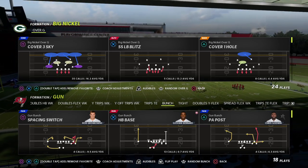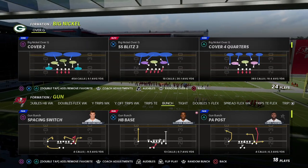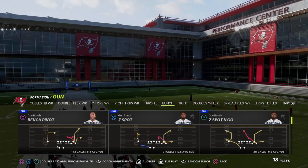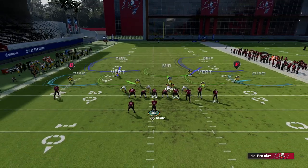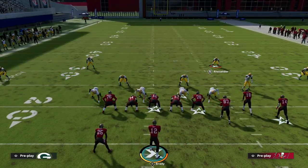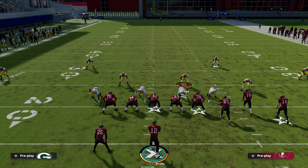I think I use Micah Parsons there in Ultimate Team, but just somebody fast. Anyway, Cover 2 is the call. We're going to show you this against a couple of different perspectives. You can basically user two different players. What I like to do is user this safety because I think it gives you the best pre-snap blitz look, but you can also user this linebacker. The setup is actually really simple.